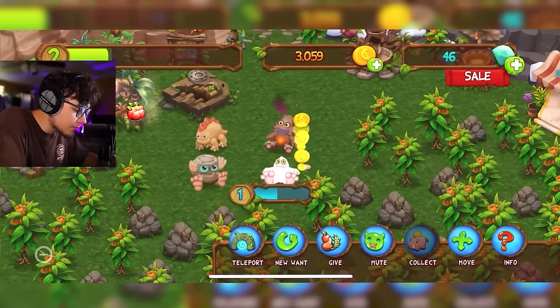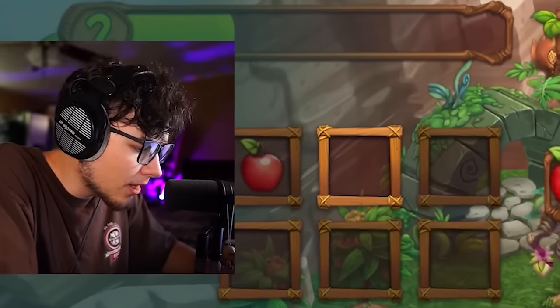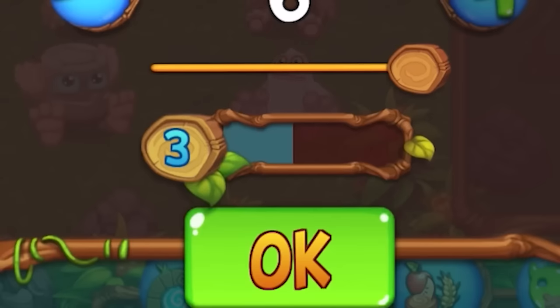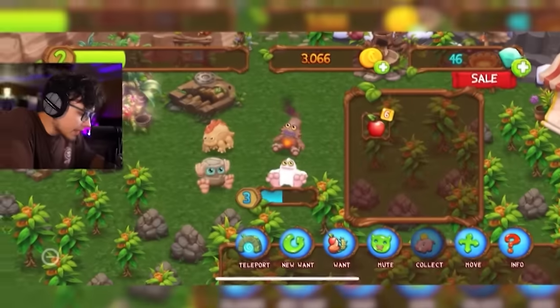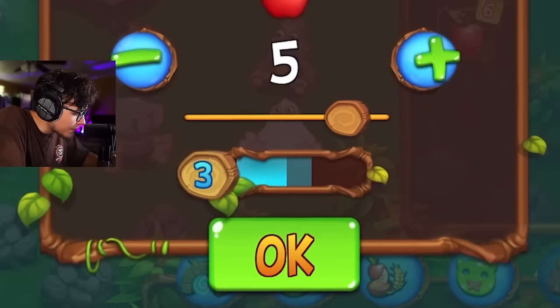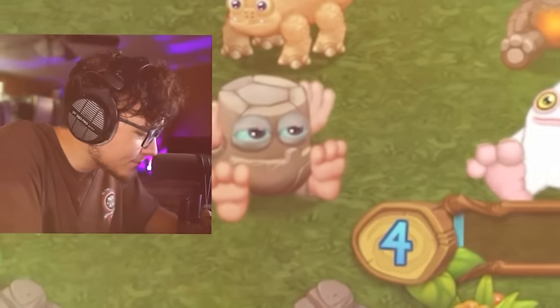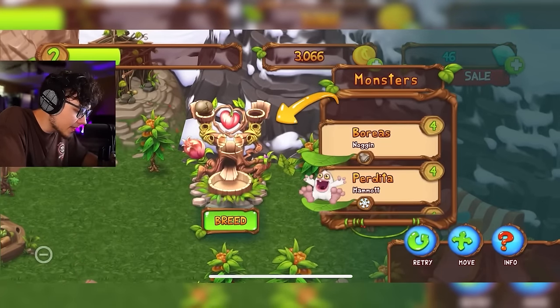I can give food in bulk — let me collect these apples and throw more in. Keeping on feeding Noggin to get him to level four. Almost there, just need one more bulk of apples. Mammoth, give me level four please — and there we go, Mammoth level four! Now we can breed Noggin and Mammoth together and this should give us Drumpler.